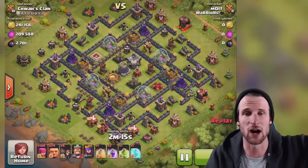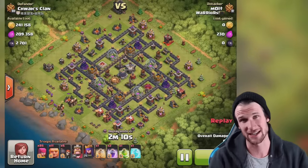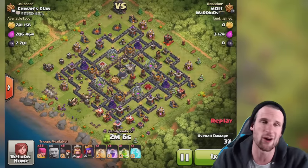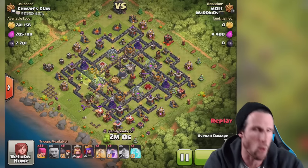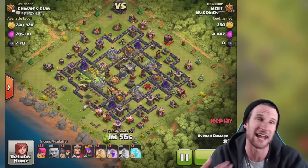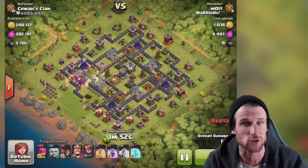I was gone all weekend at a weekend camp for Young Life. We're going to jump into this — I wasn't able to raid at all over the weekend. I come back and this is the first base I find, with my giants, my archers, my wall breakers, my spells, my king, and my queen. We go after it because he's got a good amount of gold and a really good amount of dark elixir as well.